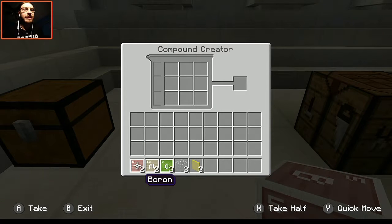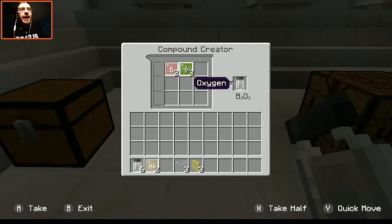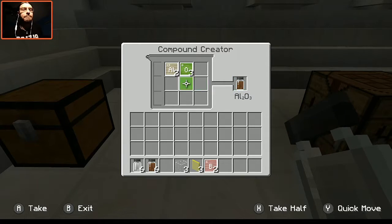Let's go ahead and put in the two borons and the three oxygen. As you can tell, this makes boron trioxide. Go ahead and take three of these for each individual recipe, but I'm going to be doing this twice so I'll actually need six. You may notice it's making multiples — this is just how Education Edition actually works. So go ahead and put in your aluminum and your oxygen. This is going to create aluminum oxide. Again, you'll need three, but since I'm doing this twice, I'll pull out six.